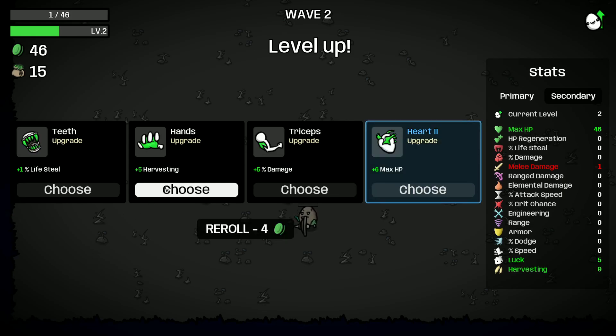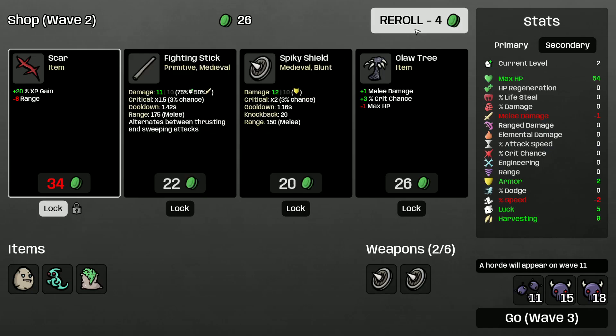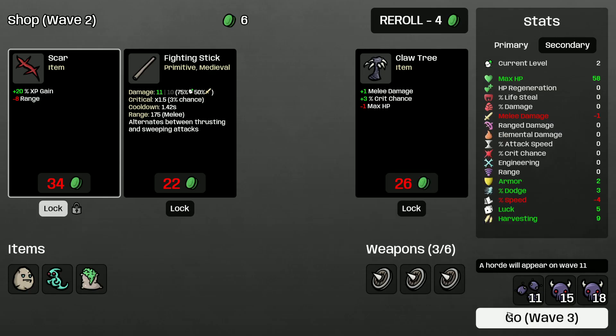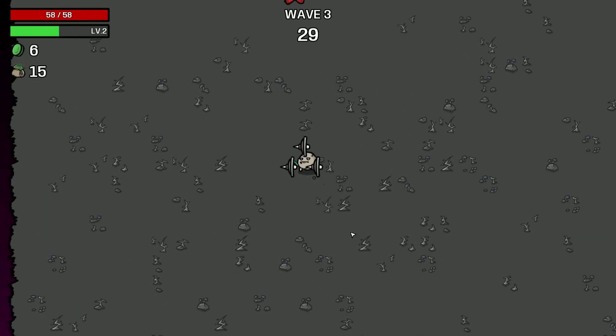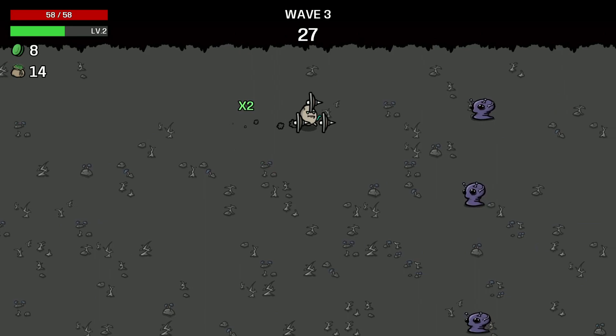Max HP is gonna be good. We do have some harvesting but let's get more HP going. Spiky Shield is good. Oh, another Spiky Shield is good. The set bonus on this weapon is also good — like, we get armor and dodge, and we also get armor and max HP. There's everything I want.